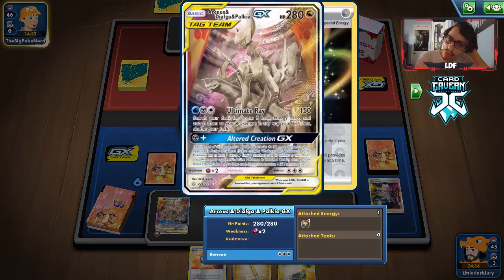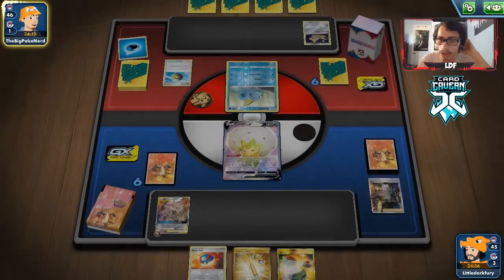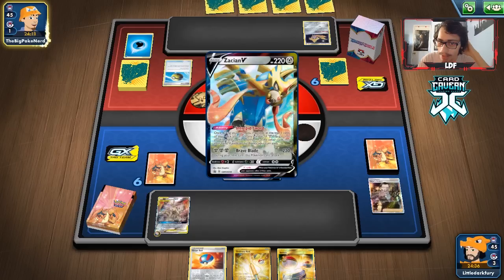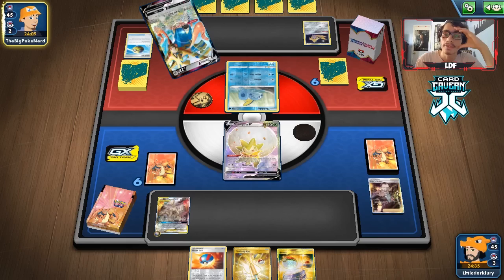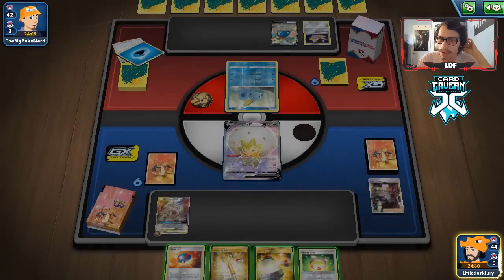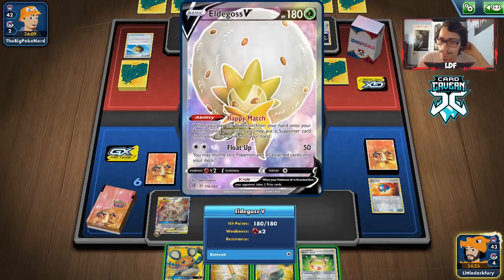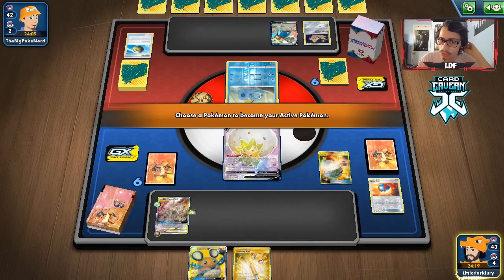We're weighing whether to go for the 30 damage or try for the extra prize. Opponent discards a Water with Quick Ball, then plays Intrepid Sword with Zacian. We use Dedenne for Dedenne-GX, drawing new cards — unfortunately losing the Ordinary Rod. We get Azelf from the draw. We Marnie the opponent, and it looks like we shuffled their two Snom into the bottom of their deck. With Mesprit and Azelf in play, we fire off Alter Creation. Now we need Uxie to complete the Lake Trio.